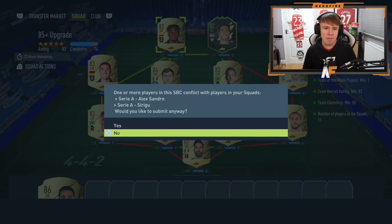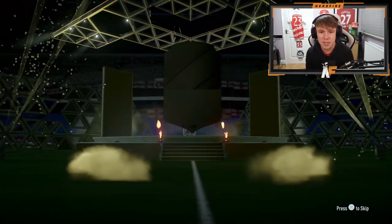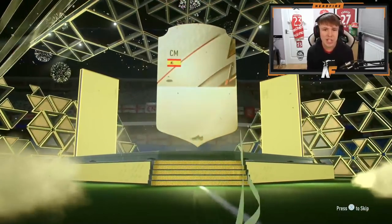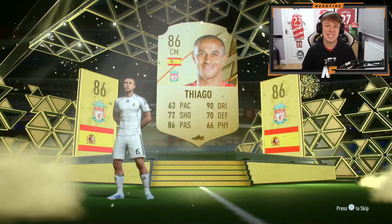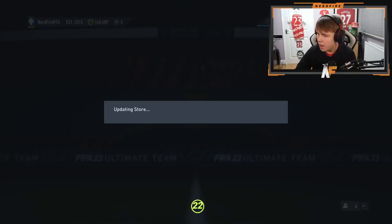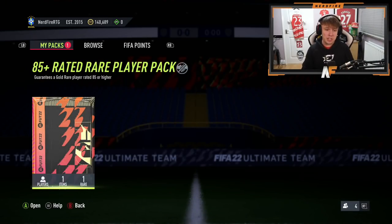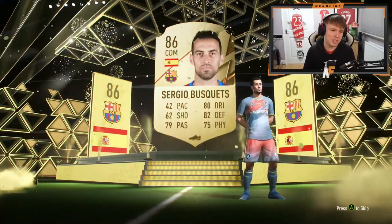85 plus number one on my main account - it's an 86 to 88 Spanish center mid and it's going to be Tiago, 86. I was hoping for Llorente. At least it's not the minimum rate - that's the only positive I can see from that pack. 85 plus number two on my RTG - 86 again, Busquets. Two Spanish players on both accounts, that's just not great.